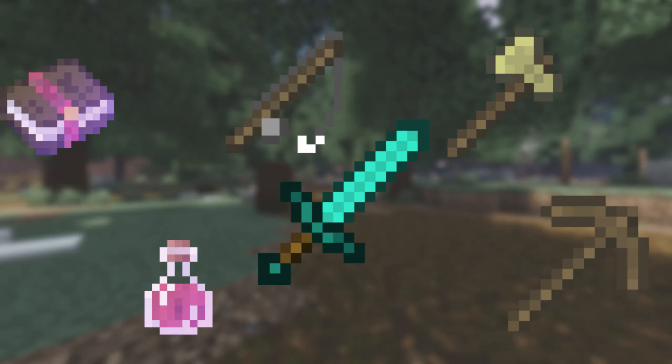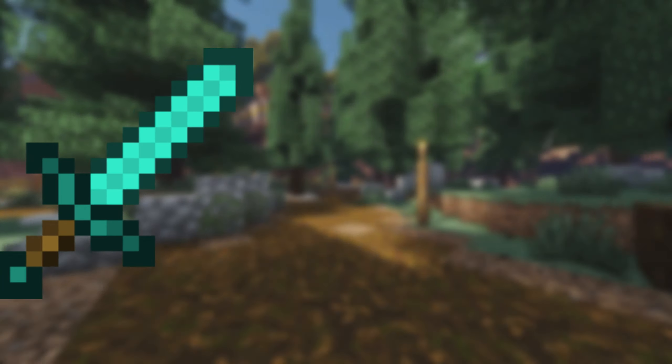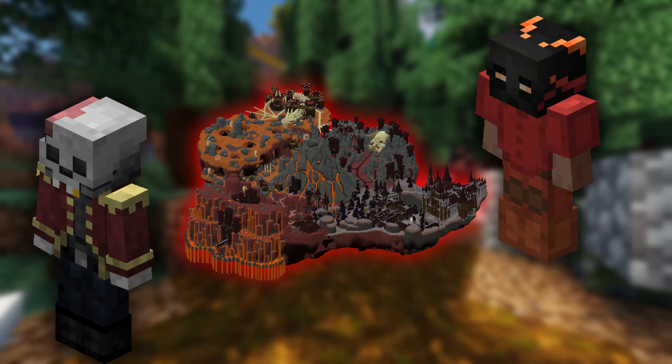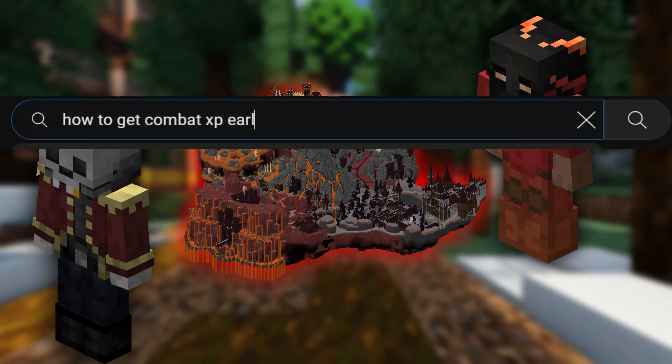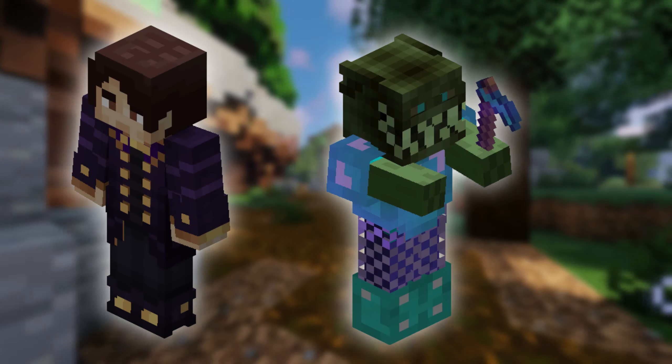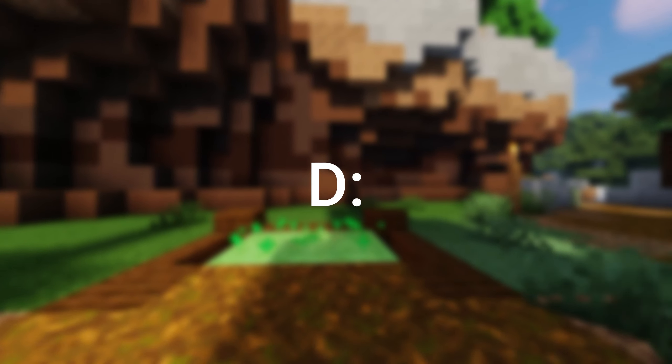Combat is probably the most important skill in Hypixel Skyblock and extremely important in the early game to unlock new gear, dungeons, or the Crimson Island. Unfortunately, there are almost no early game combat XP guides on YouTube, and the basic advice like floor 6 dungeon runs and tier 5 revenants will not work with ender armor.